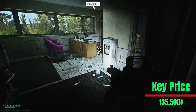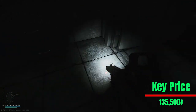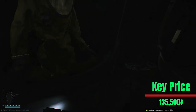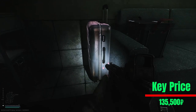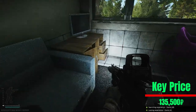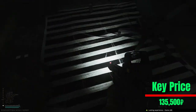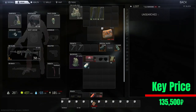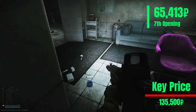Lucky number seven! We have something in the shower — a CMS. Something else? No ledex for me. Only a CMS, some sunglasses, a hemostat, nothing there, vitamins. 50, 60, 70k this run — half of the key price.